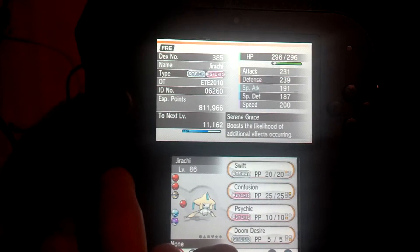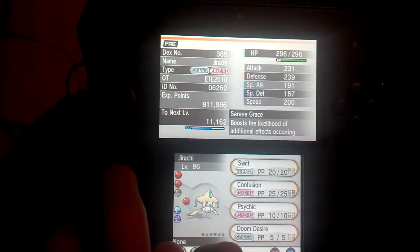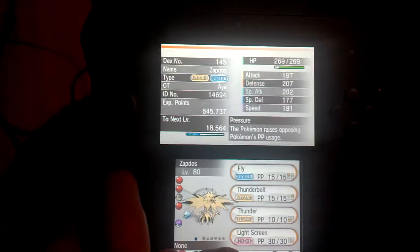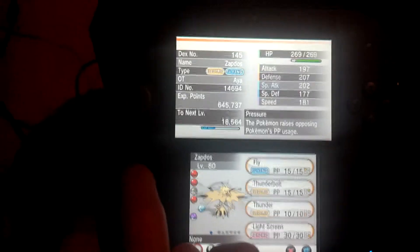Jirachi — I ain't have that one — level 86, knows Swift, Confusion, Psychic, and Doom Desire. Zapdos, which knows Fly, Thunderbolt, Thunder, and Light Screen — which, like I said, replace that with my Mewtwo, which I'll show you.